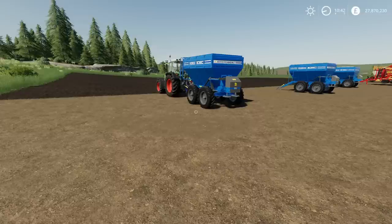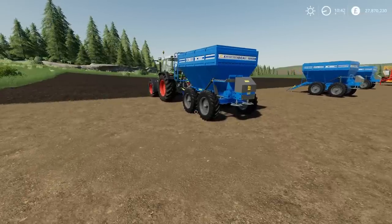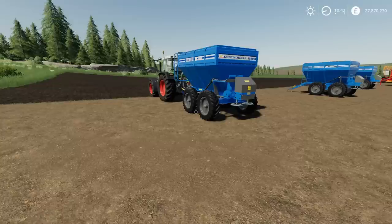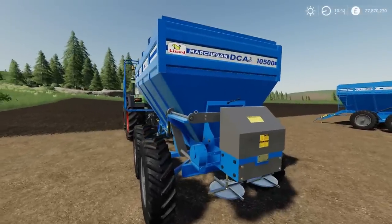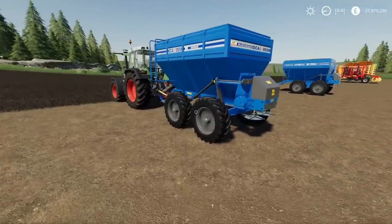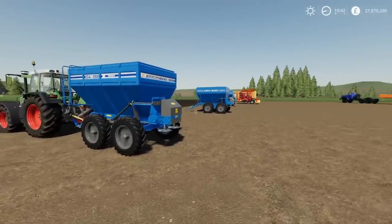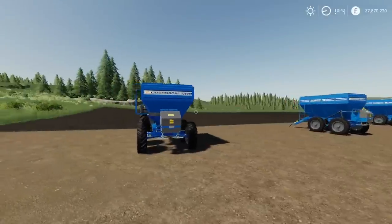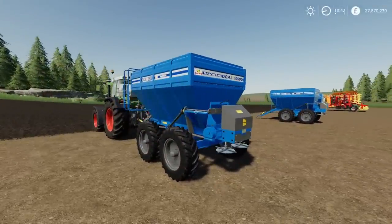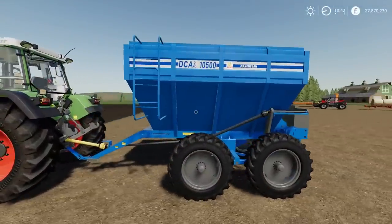Next up, I've set three of these up to cover all the bases. This is the Lizard Marsha San DCA2MC 10,500 — a 10,500 litre fertiliser, manure, and lime spreader. It will do all three. It uses only nine slots, which isn't too bad for a 10,500 litre capacity.